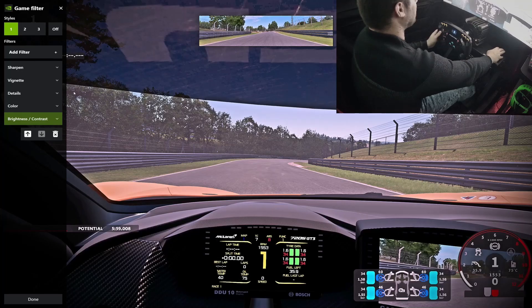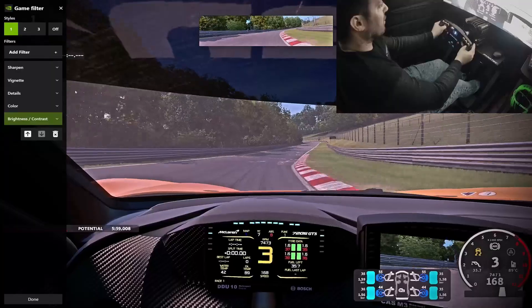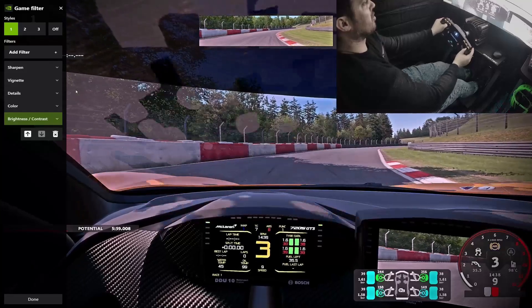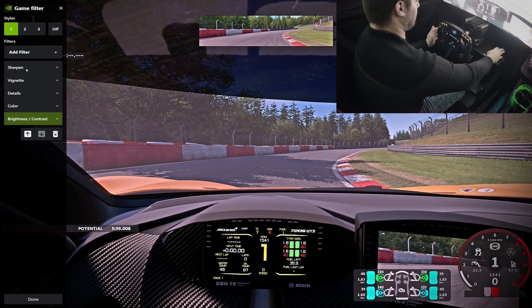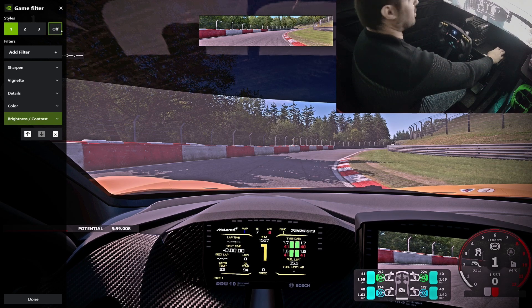So the game filter right now - I have this. Let's pull up to an area where we can really see the fidelity. Right now it looks too clear because of the glare inside the car, but if we exit it'll look a lot better. Let's stop right here where there's some shadow. So with the settings off, this is the original quality of the game - still looks really good. But this just pops it out a lot more, in my opinion. It just makes it more realistic, like with the shadowing and everything.